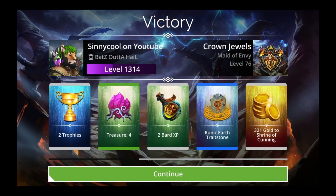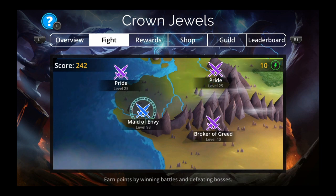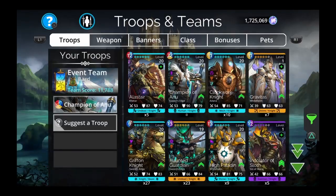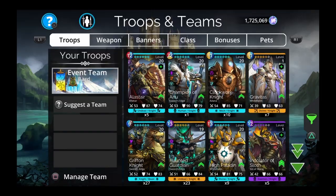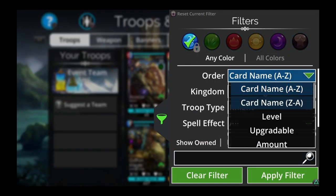There's Maid of Envy — four treasure. There she is again. Let's do our no-no-no challenge now. So let's get rid of all this. We have to do no Legendary, no Mythic, no Dawnbringer. Let's see what we can do — base rarity.